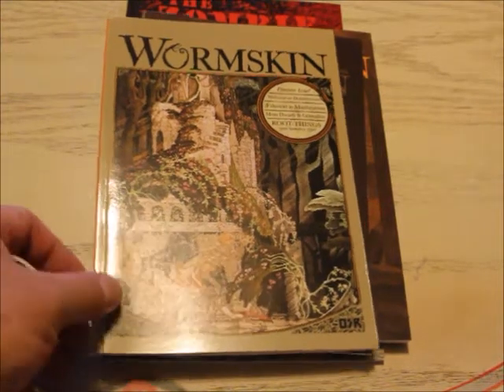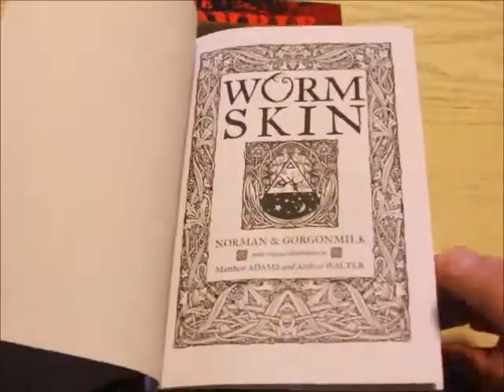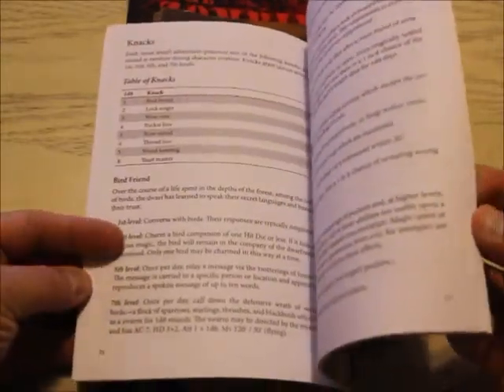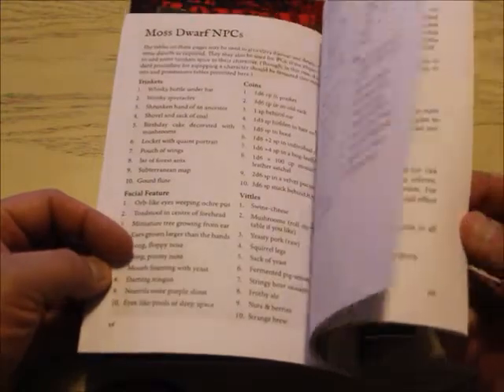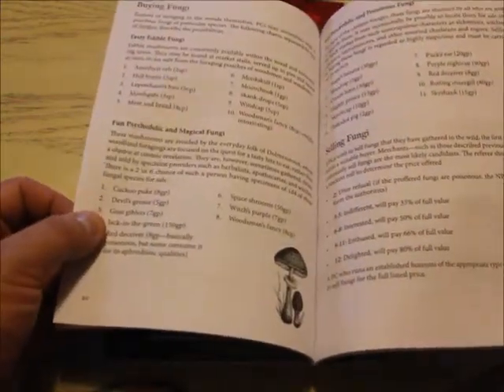This is the premier issue here. Dolman Wood is the setting — it kind of goes through mushrooms, moss dwarves, grimalkin, and root things, which is a monster type. This is definitely more for old school kind of stuff. A little bit of pen work, hex stuff, just different things in here. Look at that guy — that's the moss dwarf armor — and NPCs. There's fungi; who doesn't like mushrooms and fungus?